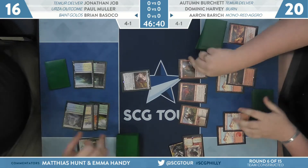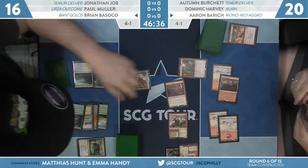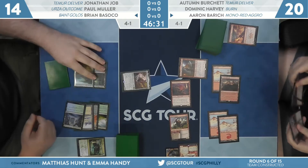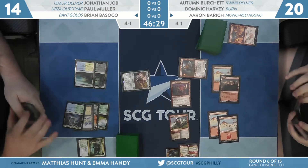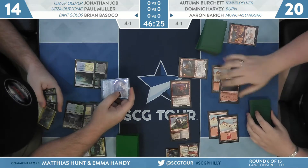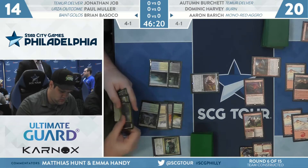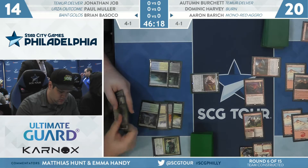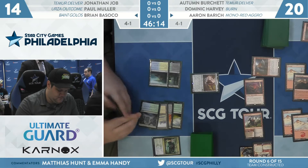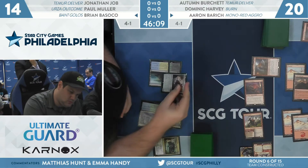It all seems incidental, but when your opponent plays Fervent Champion it becomes really relevant. This is Torbran, Thane of Red Fell — the linchpin of the mono red deck — making all of Aaron's creatures deal even more damage. Fervent Champion is swinging for three or more, and Rimrock Knight is for six. Aaron is basically saying: yeah, you get to kill my Fervent Champion for free, but you're going to go to eight to do it.